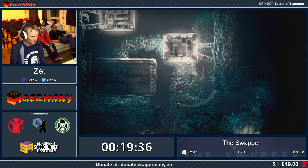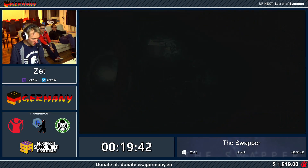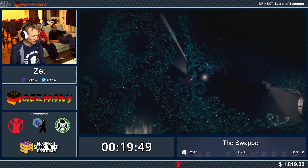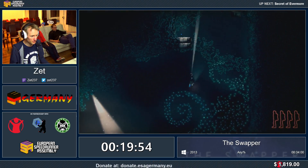I'm sorry for not talking much at the moment, because there is stuff I need to focus on. Here, for example, I just entered a room just to trigger the teleport, to have it later. To make things faster, because this is obviously a speedrun.